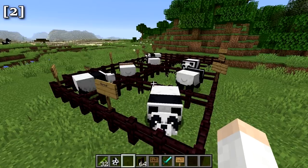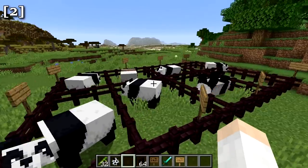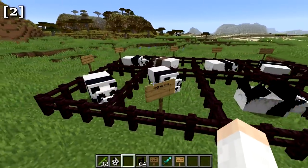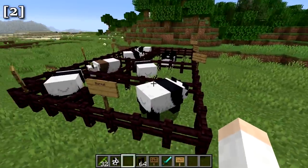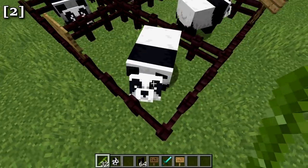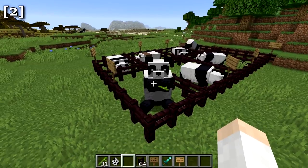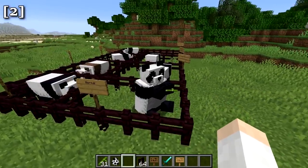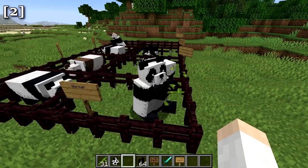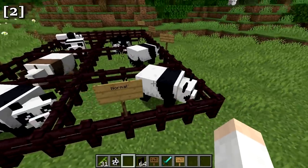Moving on to new mobs and mob changes — first are the pandas. There are several varieties of pandas, including baby pandas. The normal panda can be fed bamboo and has a nice eating animation. Pandas are found in bamboo jungles, which makes sense since they eat bamboo.